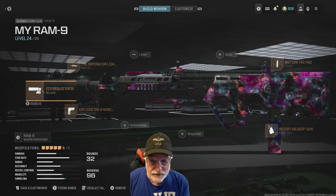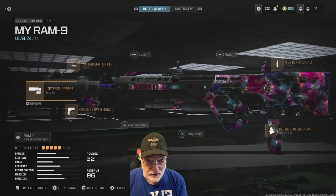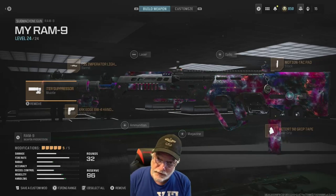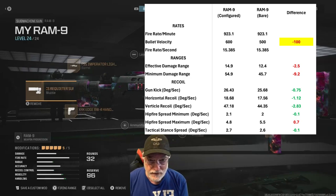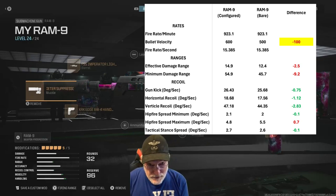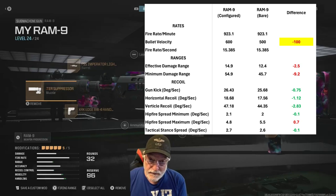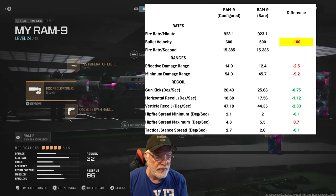We're going to look at the bare bones, and I have a future video in the next few days that takes this configuration onto the field of honor. When you compare the two — this configuration versus bare bones — there's very little difference between the two. A couple of significant differences, but very little overall. The bullet velocity, if you can believe the number — and sometimes those numbers are typos — is about 100 meters per second faster for the configured Ram 9. The ranges are just slightly more, and the hip fire is slightly better.